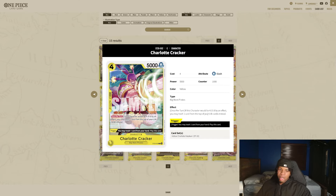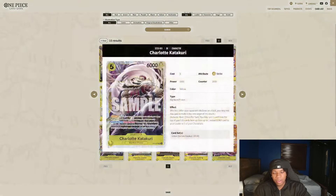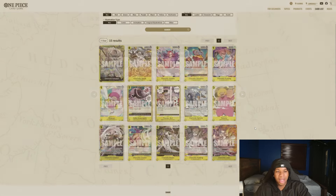Then Charlotte Cracker — kind of neat against black decks I guess. If it would be KO'd you get to trash a Life. But I don't know if trashing a Life against black is the best thing, especially now that yellow has lost access to Reject — it's very easy for black to just Rebecca Sabo and stay a Life. And the last card is Charlotte Katakuri, which is a pretty decent card. It's a blocker and you get the Katakuri ability on curve. I'm not sure if this is a card I've seen in Katakuri decks — not having triggers might be holding it back.